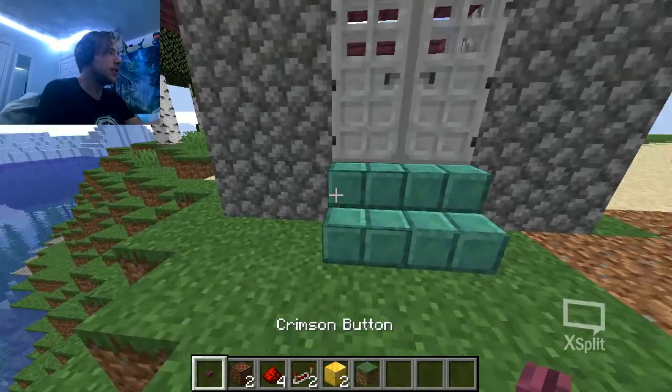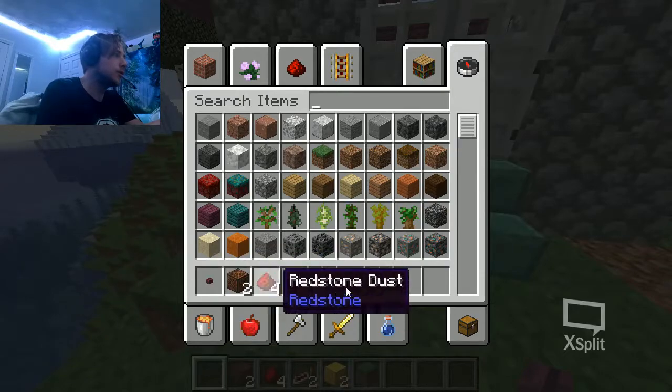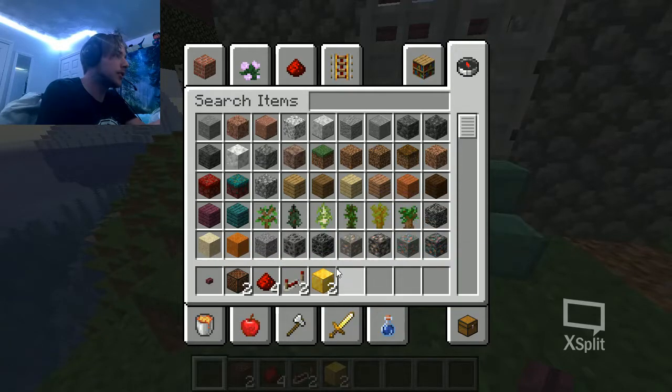This is NotchBuilds right here and today I'm going to show you guys how to make a doorbell. So very simple — all the resources you need are in my inventory except for the grass block.